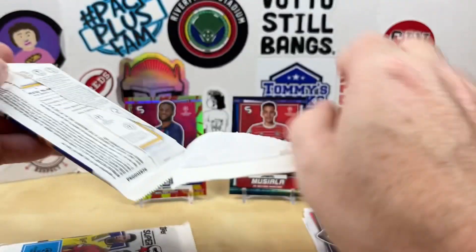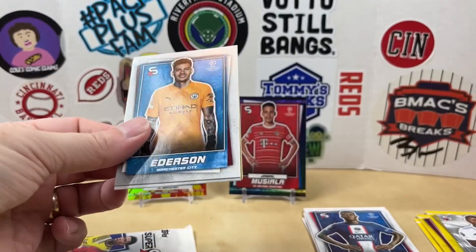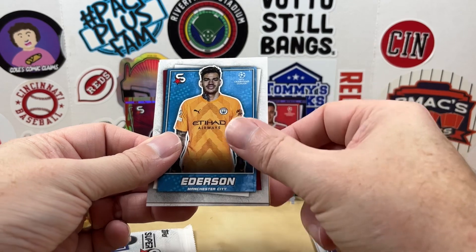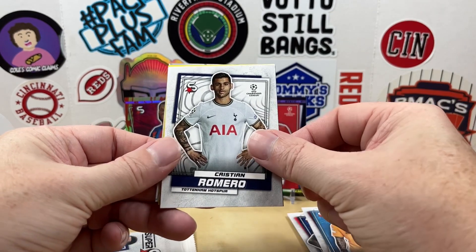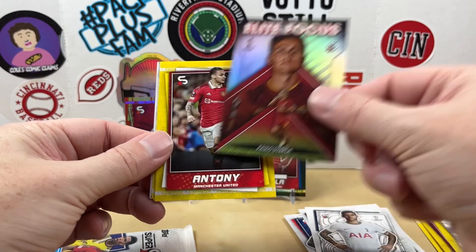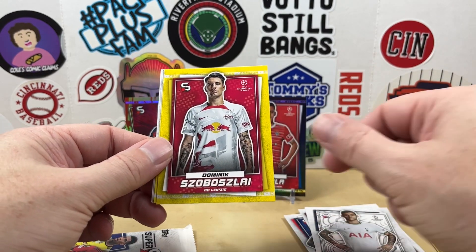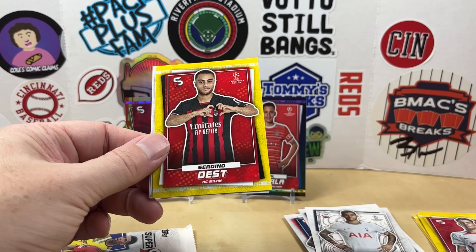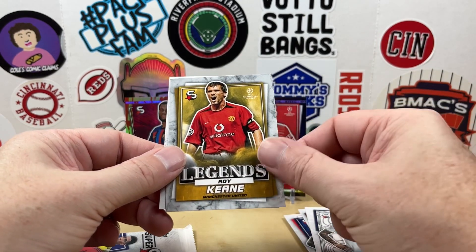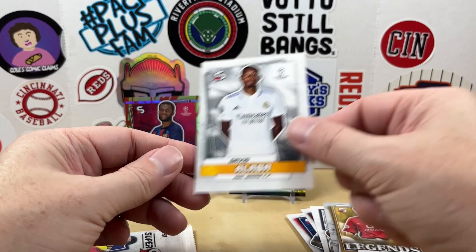Two packs left to go. Ederson, Christian Romero, Elite Focus of Paulo Dybala, Antony action image, Dominic Silvazai, Sergino Dest, a Legends card of Roy Keane, and David Alaba.